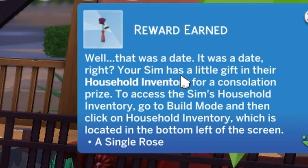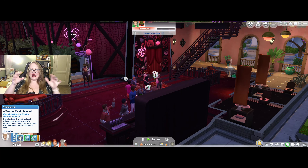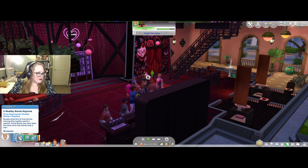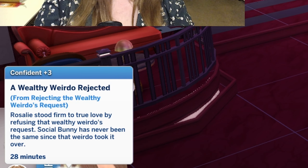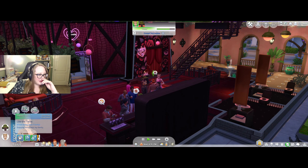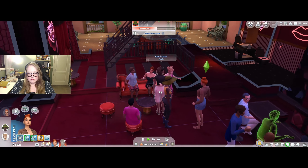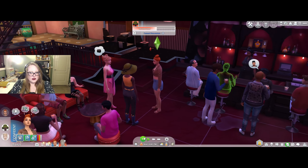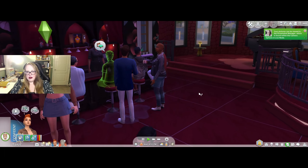Well, that was a date. It has a little gift in the household inventory as a consolation prize. I'm not even mad about it honestly — the gifts and the dating remind me of The Sims 2 so much and it makes me so happy. A wealthy weirdo was rejected. Rosalie stood firm to true love by refusing that wealthy weirdo's request. Social Bunny has never been the same since that weirdo took it over. Amazing. Not the fairy tale Rosalie may have imagined, but it certainly could have gone worse. She and Poppy really hate each other and it's amazing. I think Poppy needs a makeover — let me know if you want me to give Poppy and Oliver makeovers.